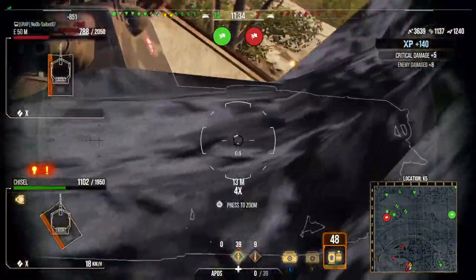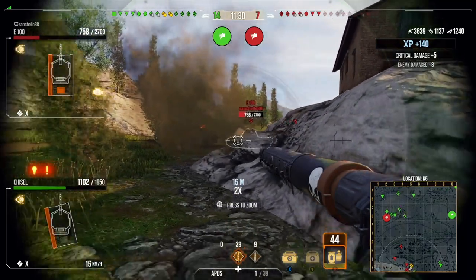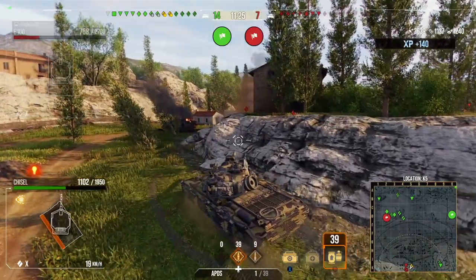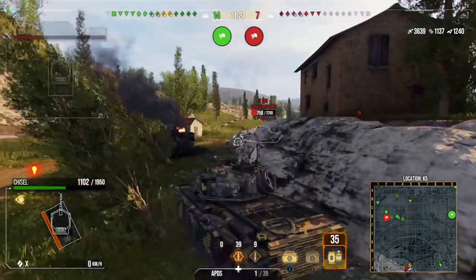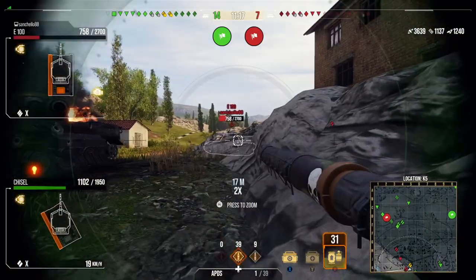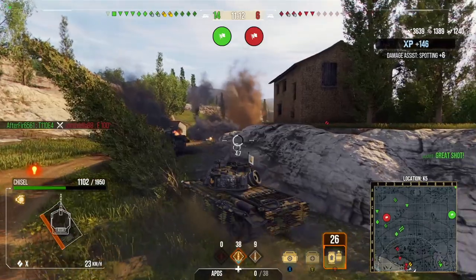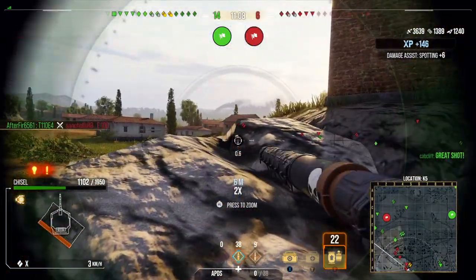The E50 tries to extend itself and gets really punished for it, losing pretty much all of his health. We pick up a little bit more assistance — I am sharing the assistance with my platoon mate so that's why I haven't got all the assistance. E100's coming around, gets shut down by the E4. And now it's just about clean up at this point.